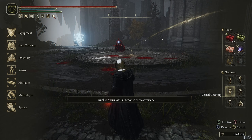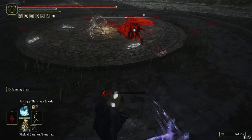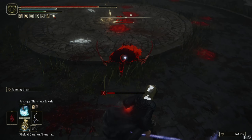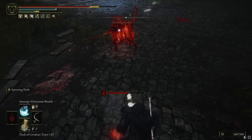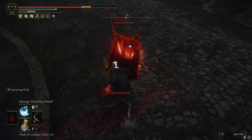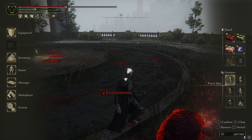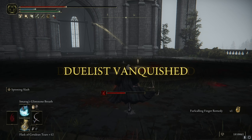This guy's got a disgusting bleed build - this could be painful. Oh, fucking jumped straight into that. Nice damage. Beautiful. He's going to get a 12 for that. Nice bleed build, son. Good fights, good fights.